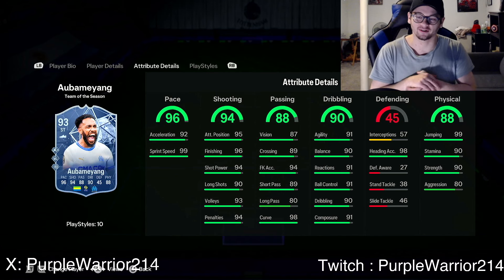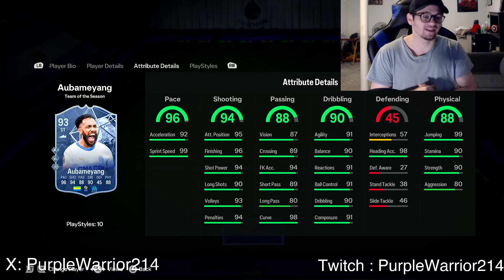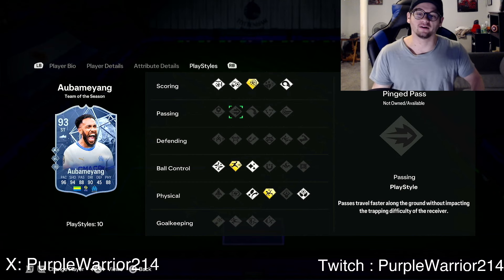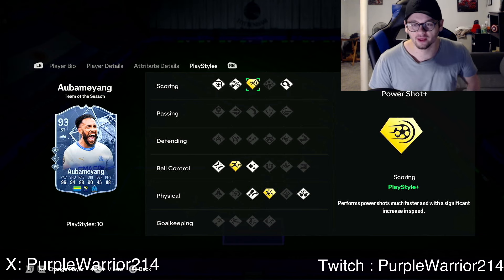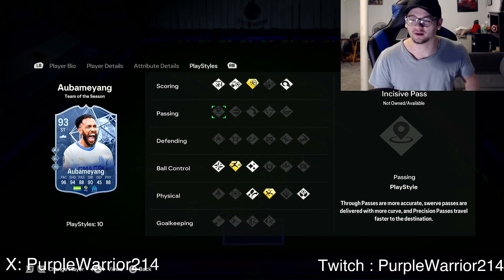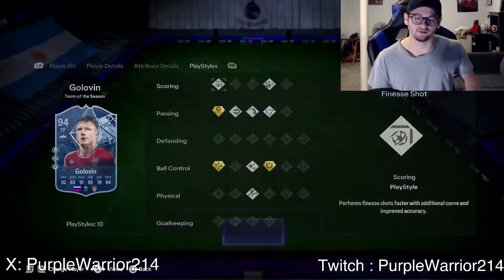Obameyyang is here — four star, five star. Great shooting, great pace — I would have liked 99 pace. Shoutout to the Borussia Dortmund Team of the Season Obameyyang, one of the best cards I've ever used in any FIFA. Great dribbling, all 90 or higher, decent passing, pretty good physicals. He typically has really low aggression but they boosted that. The play styles could be a little better — he has Power Shot, Rapid, and Acrobatic. Personally I don't use Power Shot much; I'd have liked Rapid, Technical, and Finesse.